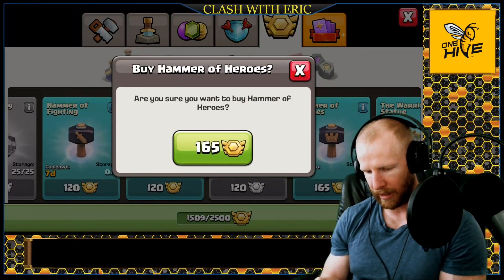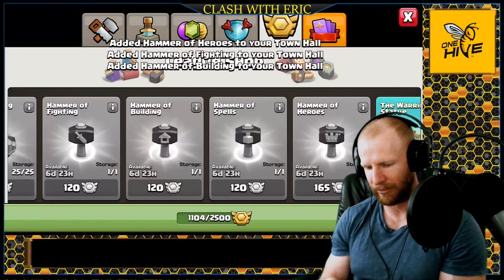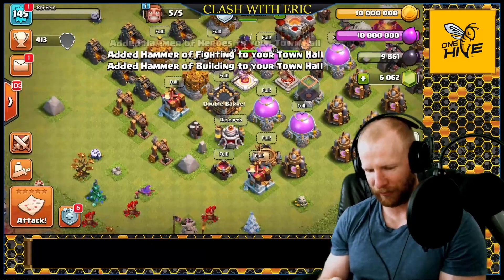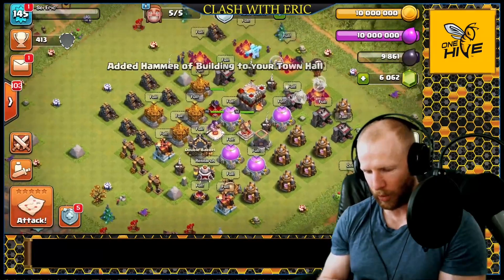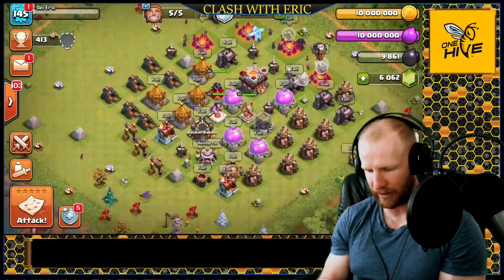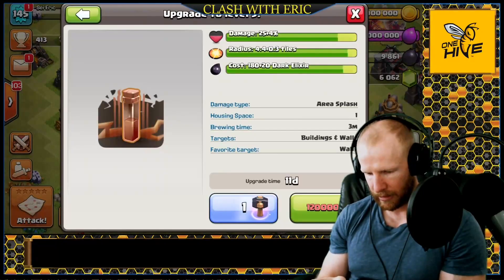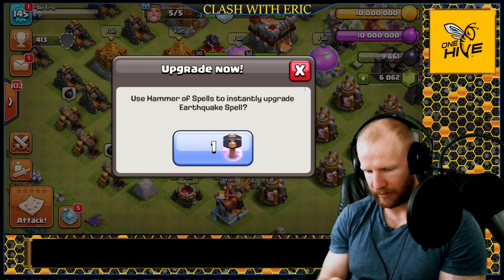We'll also get a hammer of heroes, a hammer of fighting, and a hammer of building — we'll just get them all. I should have bought those before the update dropped to avoid the cooldown, but unfortunately on this account I forgot to do that. Let's get that other research going — we've got a book of spells, so it's instantly upgraded.